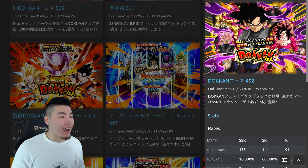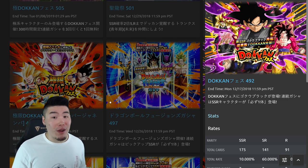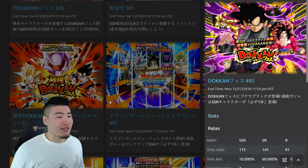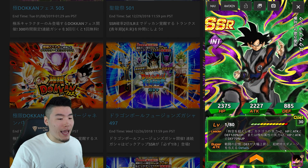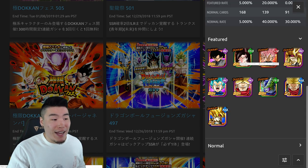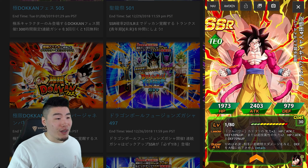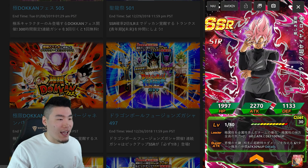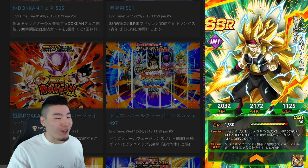The other Dokkan Fest is INT Goku Black, and I gotta say this is a very, very tough skip because this banner is stupid good. We've got the new INT Goku Black, who is amazing, but aside from him, the other featured units on this banner are incredible. We have Full Power Super Saiyan 4 Goku, STR Rose, and Super Saiyan 3 Bardock.